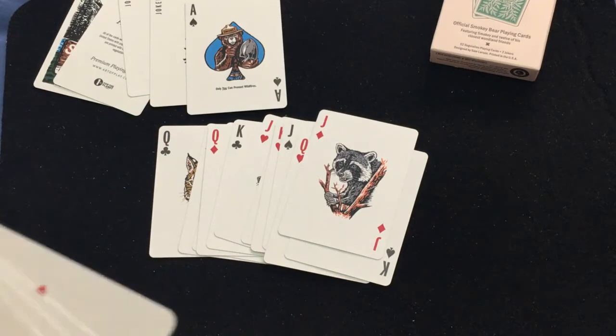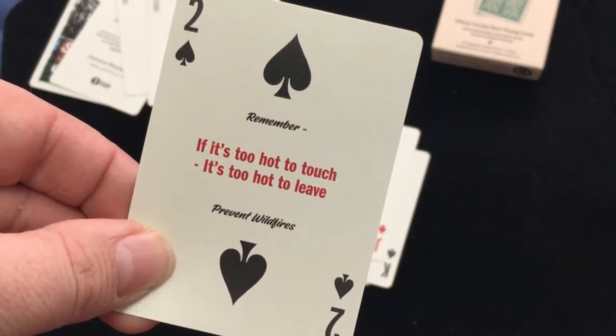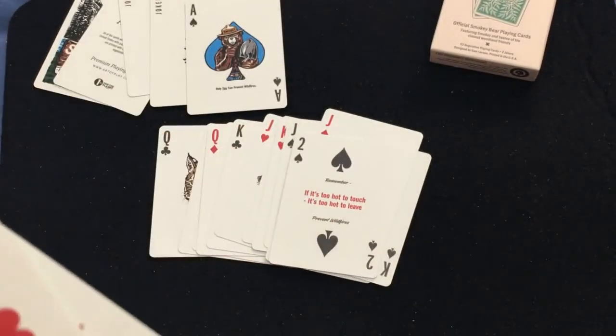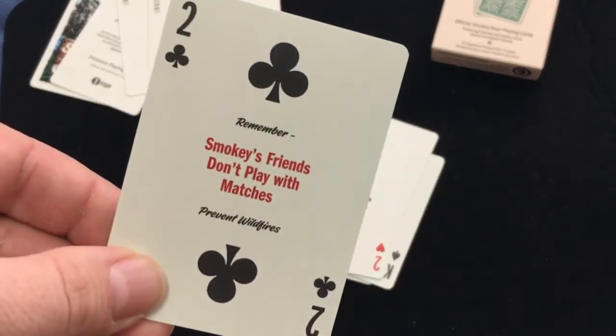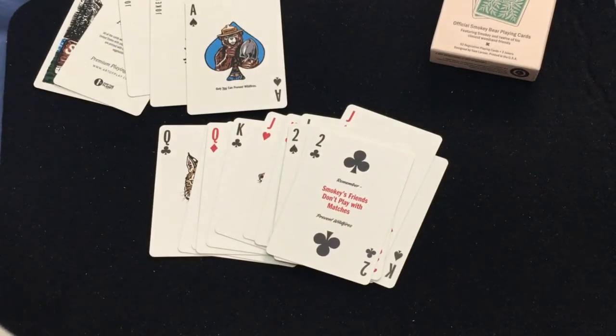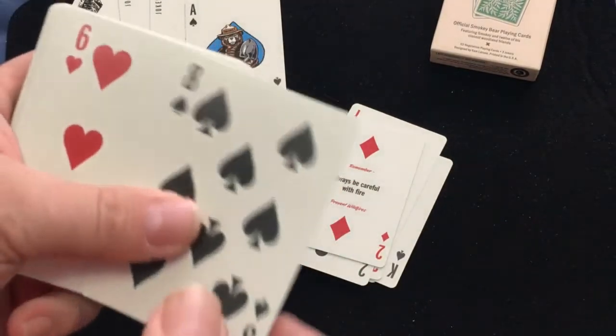All the twos in the deck feature some nice quotes: 'Remember, if it's too hot to touch, it's too hot to leave — prevent wildfires.' 'Drown, stir, drown, and feel — it's cold.' 'Smokey's friends don't play with matches' — obviously, they're animals. And 'Always be careful with fire.' The other number cards are all standard with a nice off-white color and a simple design.